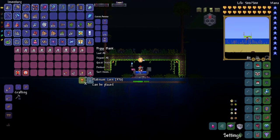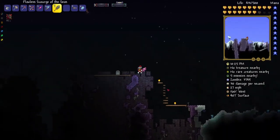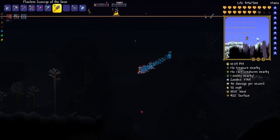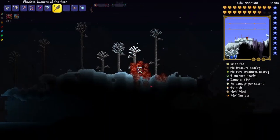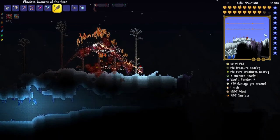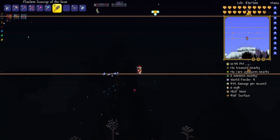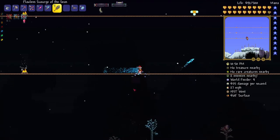Let's move on to defeating the Destroyer. How I'm planning on doing that is using this Scourge of the Seas — whenever I throw it, it summons a little cloud of red, I think it's poison. That's actually very powerful and it does pierce through worm enemies, so it should do really well against the Destroyer. I'm not even going to use potions because the Destroyer only has 80,000 health, which is nothing compared to the Aquatic Scourge. Let's get right into it.